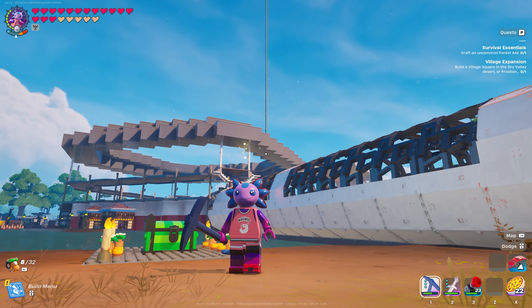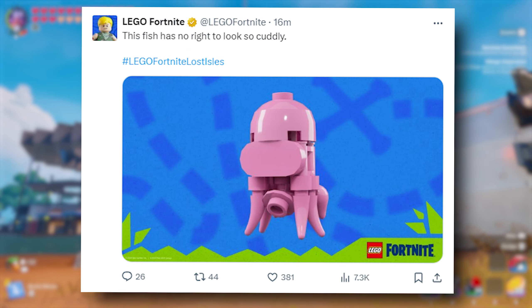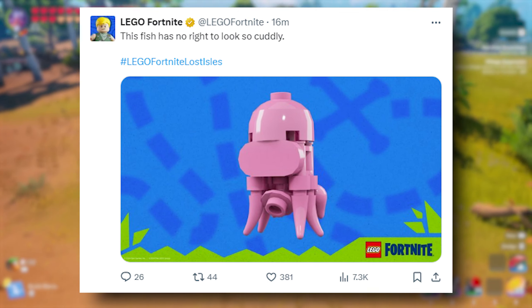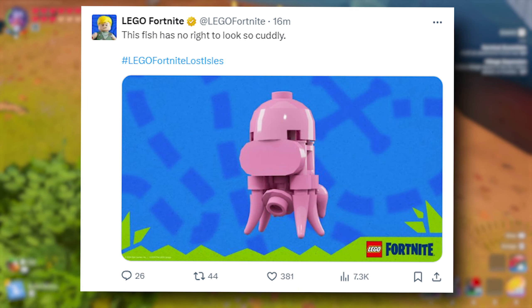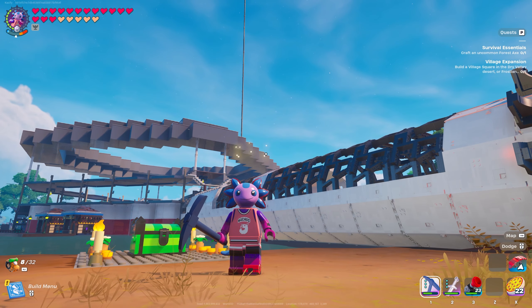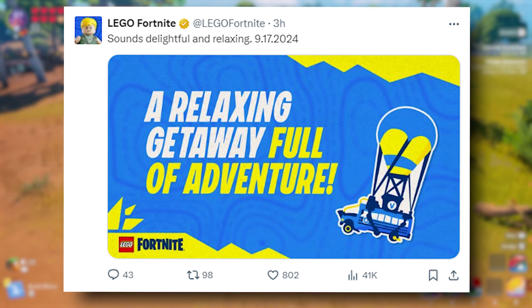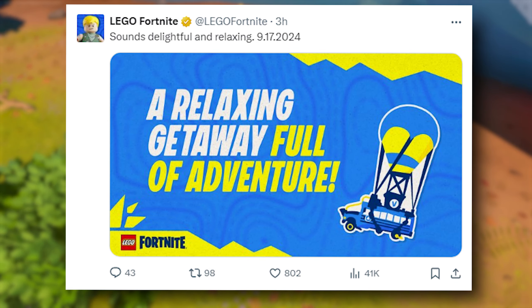We just got a few teasers on Lego Fortnite's Twitter account for Lost Isles. The most recent one came out 16 minutes ago at the time of recording — it says 'this fish has no right to look so cuddly,' and it shows a jellyfish. That's very interesting because at the moment we do have some slurp fish in the game that you can fish out. I'm not sure if they're adding more fish in that way, or if this is something completely different. Either way, if that is a thing in the game, make sure you make a fishing rod before the update. The next teaser also came out today and says 'sounds delightful and relaxing, 9/17/24' — which is the day of the update — and it looks like the fast travel battle bus.